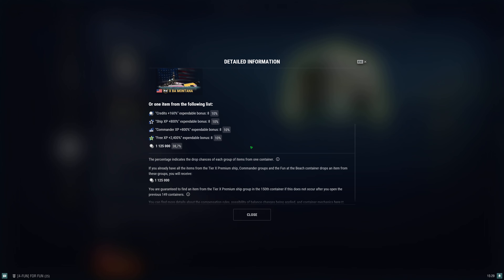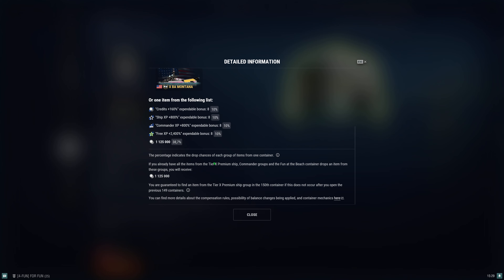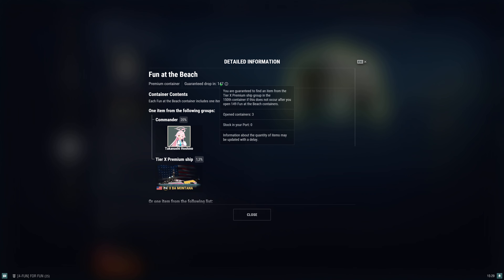The guaranteed drop rate is already shown inside here. If you already get a ship at tier 10, you get the credits right there. But here's the thing: there's a guaranteed drop rate at 149 containers right there. So it means if you count in the drop rate right there, I already opened those three from the video, so it means that it's 147 for me — so I'm assuming that.